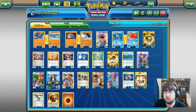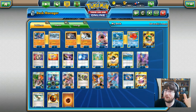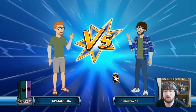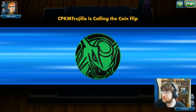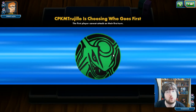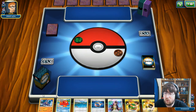Let me know in the comments what you guys think of this deck — it has seen some play and I'm in for some fun games on TCG Online's Versus Ladder. Game one is here against CPKM Trujillo, who is using the Turbo Dark deck. We lose the coin toss so he gets to decide first or second. We want to go first because we are an evolution type and we're not using things like Alolan Vulpix to keep our card flow going.